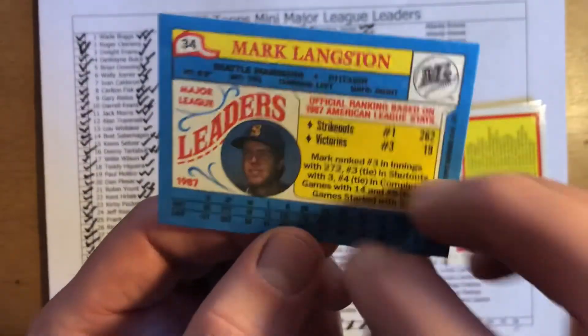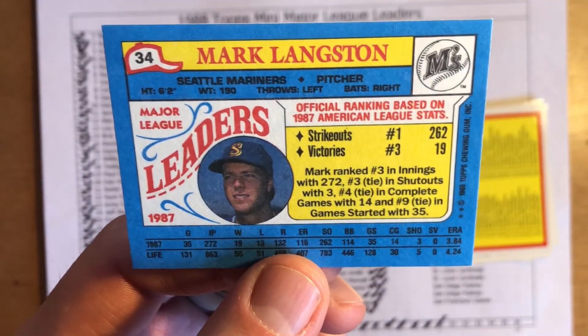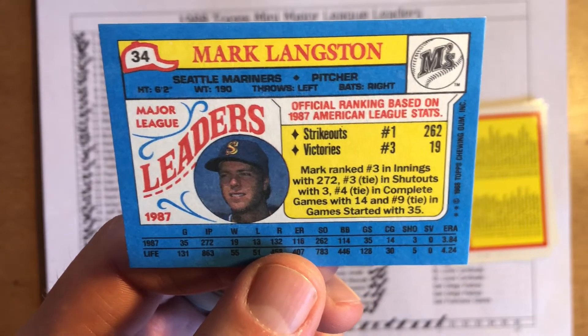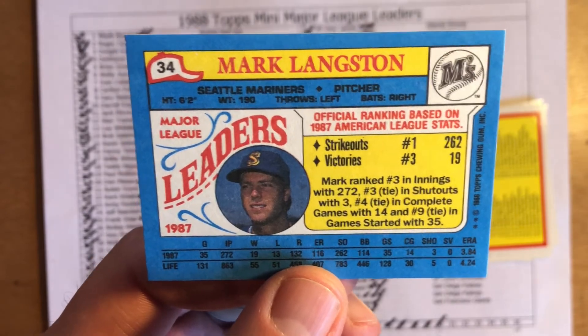In 87, he was a league leader in victories and strikeouts — first in strikeouts, third in victories, third in innings, third in shutouts, fourth in complete games, and ninth in games started. A 19 and 13 record with a woeful Mariners team showed that Mark Langston was a pretty good pitcher.